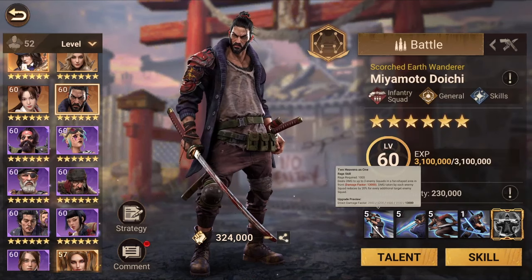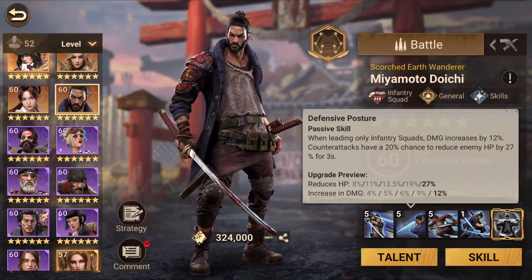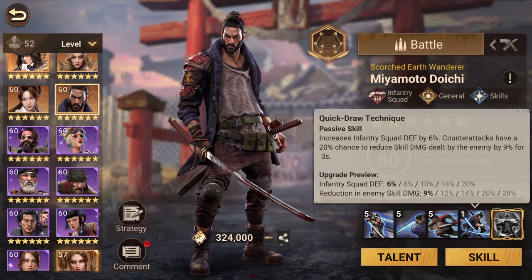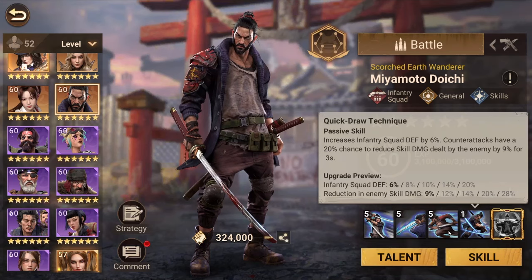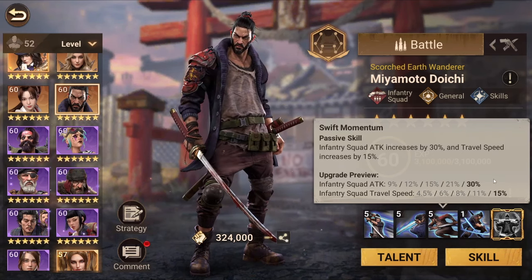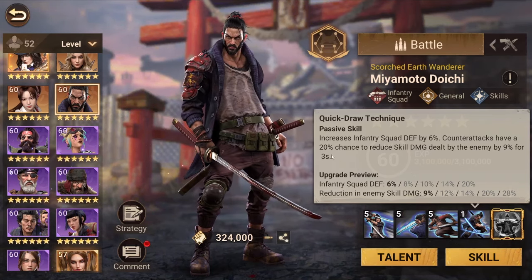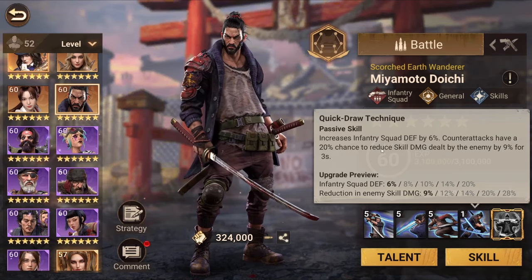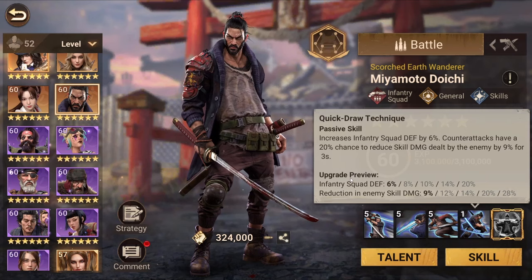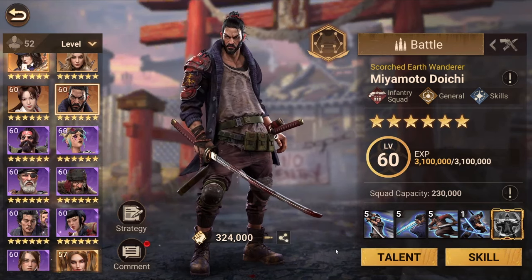For skill upgrade order, I'd go first skill first, then second skill because increased damage has better impact than the 30 percent attack, then the third, then the fourth. The reasoning: 20 percent defense and 30 percent attack and traveling speed apply all the time, whereas the counter attack effects only trigger when you're attacked, and the skill damage reduction lasts only three seconds — meaning it might not even apply if you only have basic attacks following it. So those conditional effects are pretty rare.